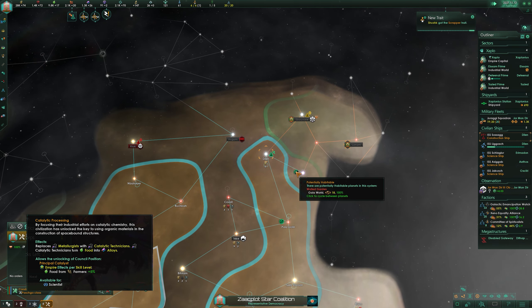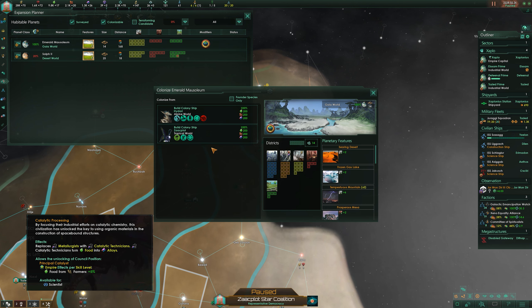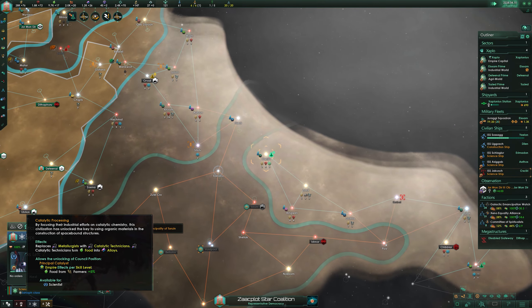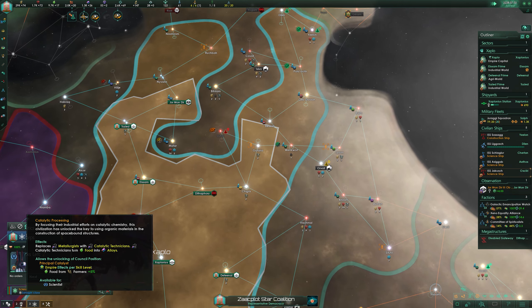And if you're worried about turning all your food into alloys and then your people starving — that counselor position will increase food production by 5% per level. Get that bad boy staffed with a level 5 leader and you're looking at a bonus 25% food production. You could be mass producing alloys and still not even get close to touching that production. So the civic that initially might seem to cripple your food production comes right back around to making it more robust than ever.